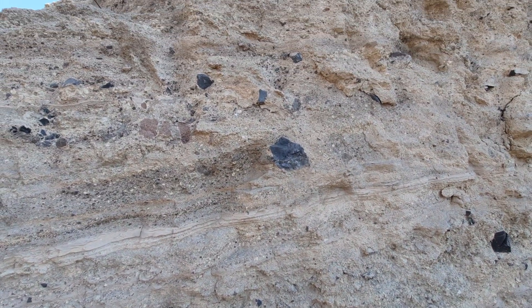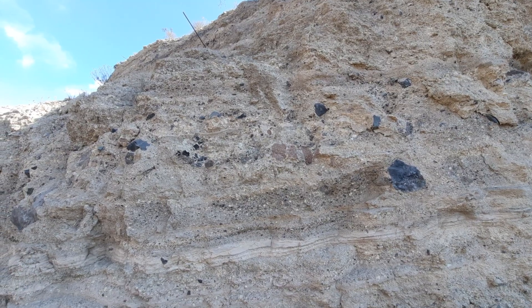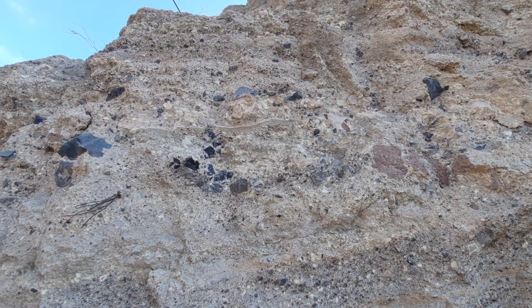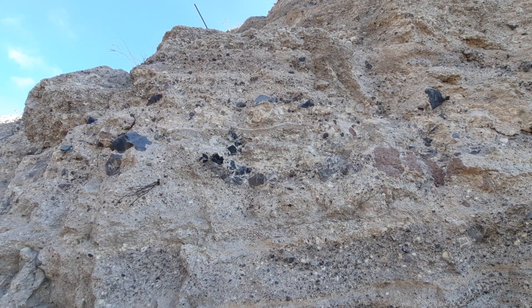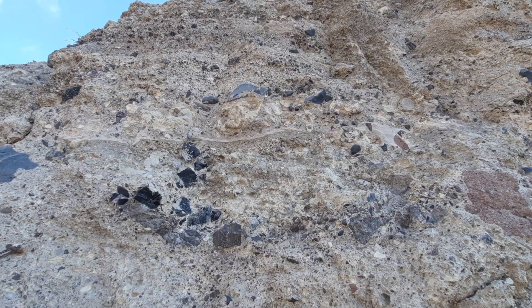Here we have a few more of these larger blocks, and some of the units are quite blocky, but there's also pumice in there — light creamy colored material that is phonolytic pumice. So this is the juvenile component of the eruption. You can just about see it here.